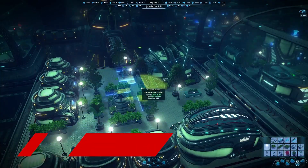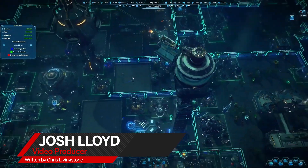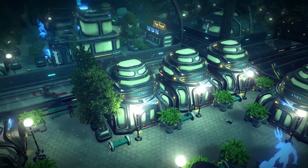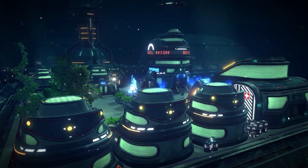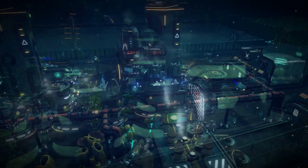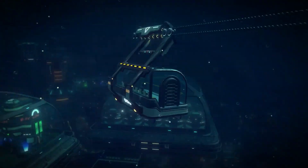Imagine looking out over the skyline of a bustling city, and instead of seeing a flock of birds or a passenger jet, you see a pod of dolphins or a gliding submarine. This is Aquatico, where you're building a city on the ocean floor, after an asteroid strike has rendered the surface world uninhabitable.